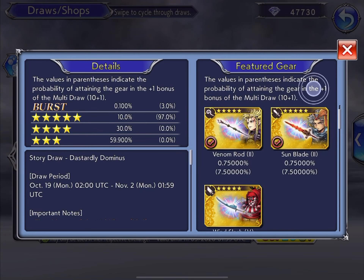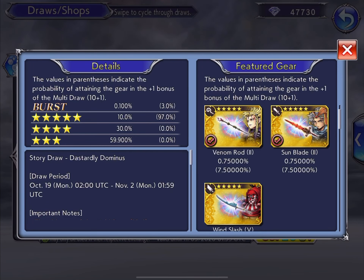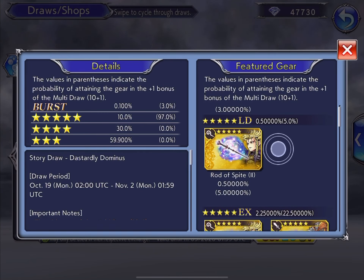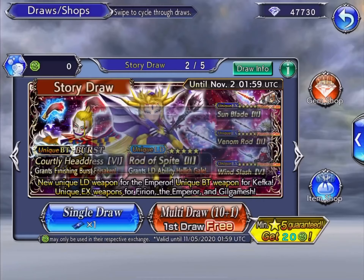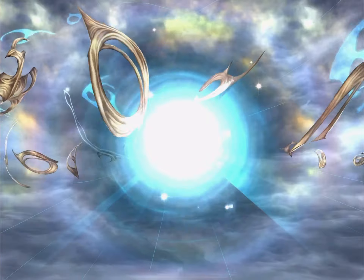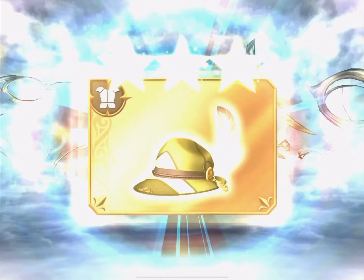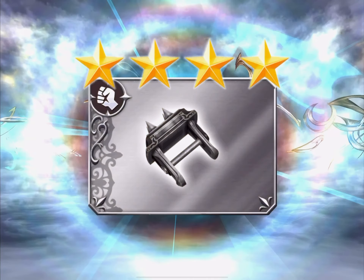With a multi there is a 3% chance to get a burst, and a 0.75% chance from singles, or a 7.5% chance from a multi to acquire one of the other three featured EX weapons. But the LD is what we want. We are going to go for broke or obtain this weapon trying, just like the last few times. We'll see how blessed or cursed I am after these pulls.